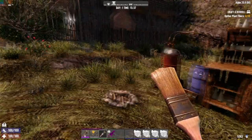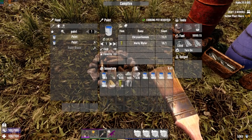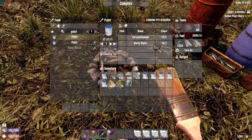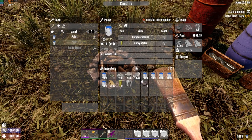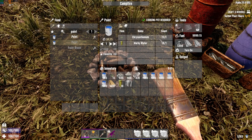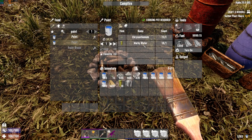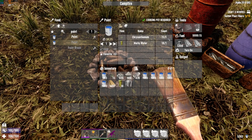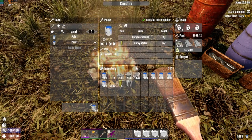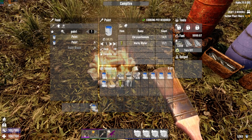Another way to get more paint is to craft it in a campfire, which requires a cooking pot — notice the big red X if you don't have one. So you've got your campfire and your cooking pot. Go out in the world and find some red flowers on the ground that you punch to get a chrysanthemum, and scoop up some murky water from a puddle. One of each of those ingredients is all you need.